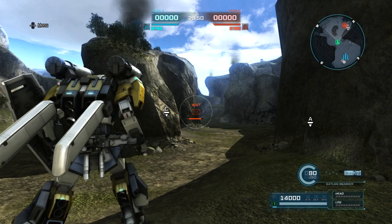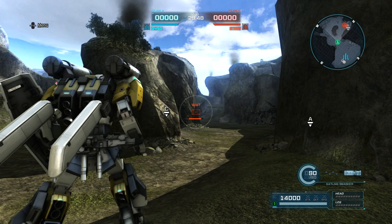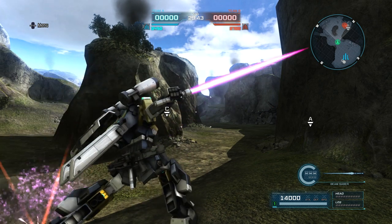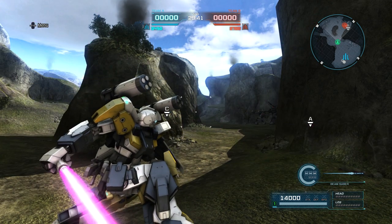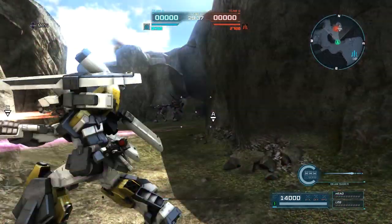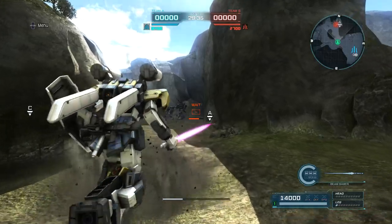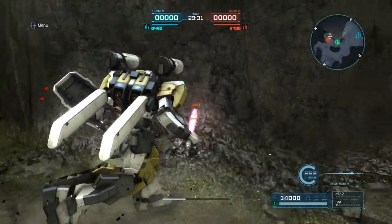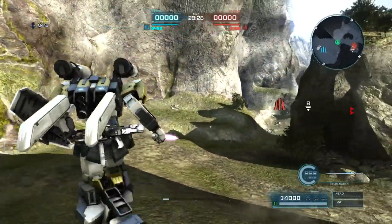Annoyingly, the beam rifle and gatling smashers are on opposite sides of the weapon cycle for some reason. Vulcans cycle right after the beam saber, which is also annoying. Interesting to note it has the same neutral swing as the G-Line Light Armor. The ready time or cooldown for the beam saber is kind of long.